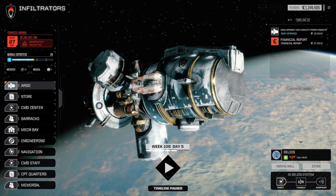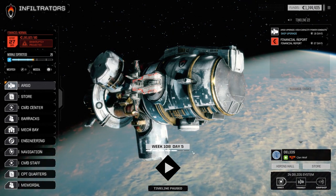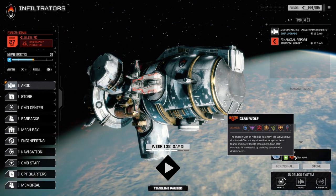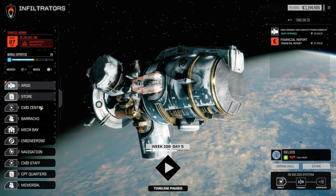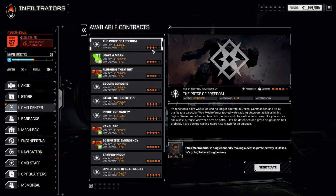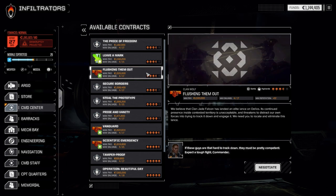Welcome back to another episode of Infiltration. We've jumped to Delios - a 13-day jump to a five skull world. Missions at the command center range between three and a half and five skulls. We're going to take a mission called 'Flushing Them Out' against Clan Jade Falcon - a three and a half skull straight-up battle against an elite Jade Falcon lance.